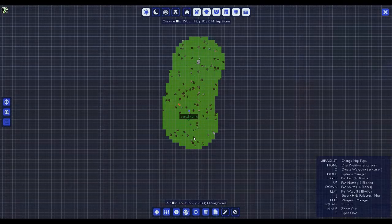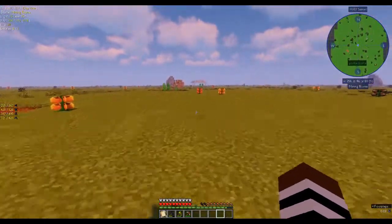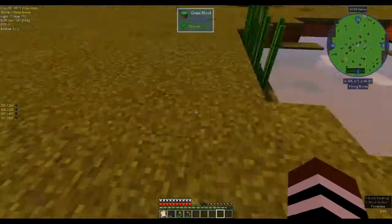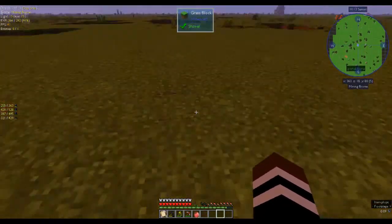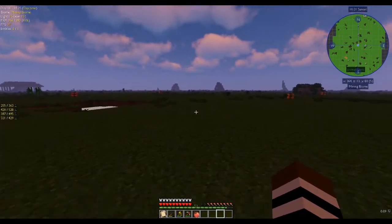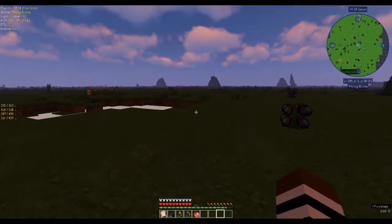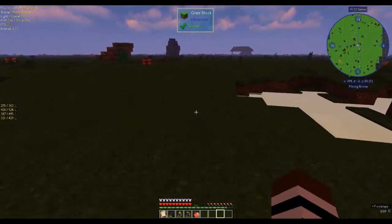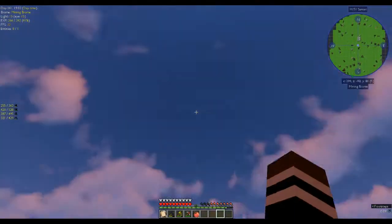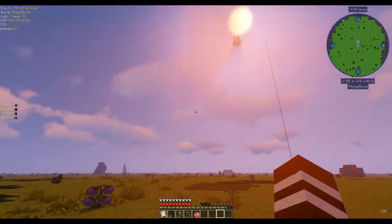Let's make sure we're heading in the right direction. In the mining dimension it's always daytime — oh, it might be raining in the overworld. Sometimes when it's raining in the overworld it gets overcast in the mining dimension. It could be raining in the overworld — yeah, because it's still daytime. Oh, now it's all sunny! Wasn't that a bit strange?